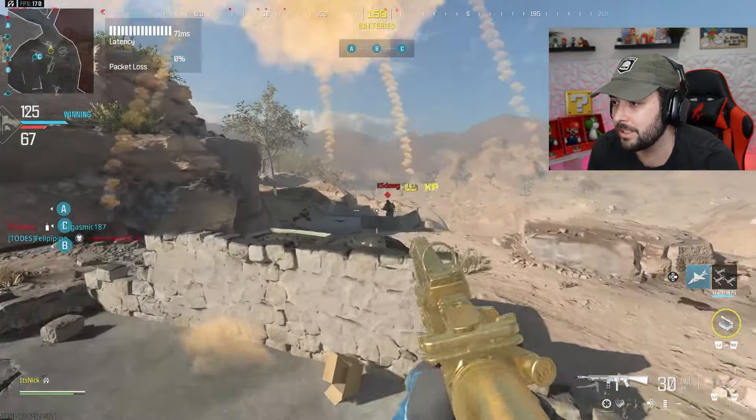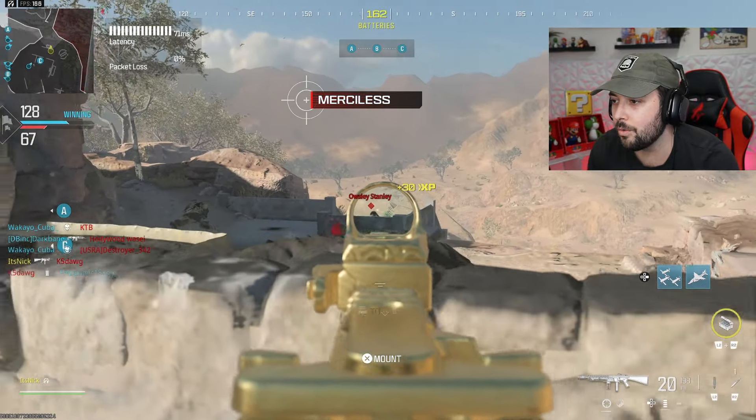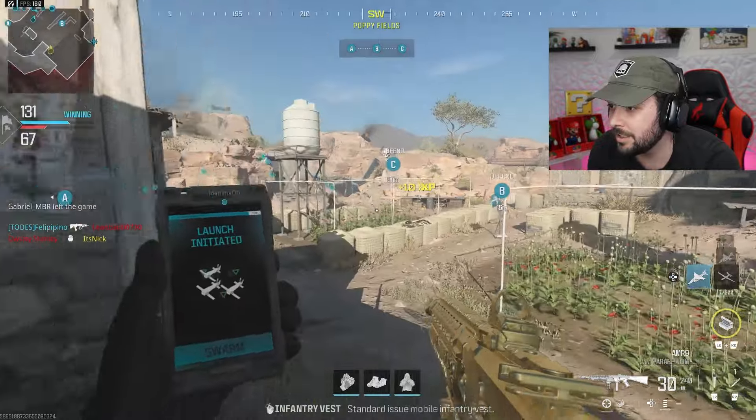Then we got the Cronin Mini Dot and the Sakin ZX grip for the rear grip, which is good because gun kick is 10%, and horizontal and vertical you're getting 7% for both, so why not?